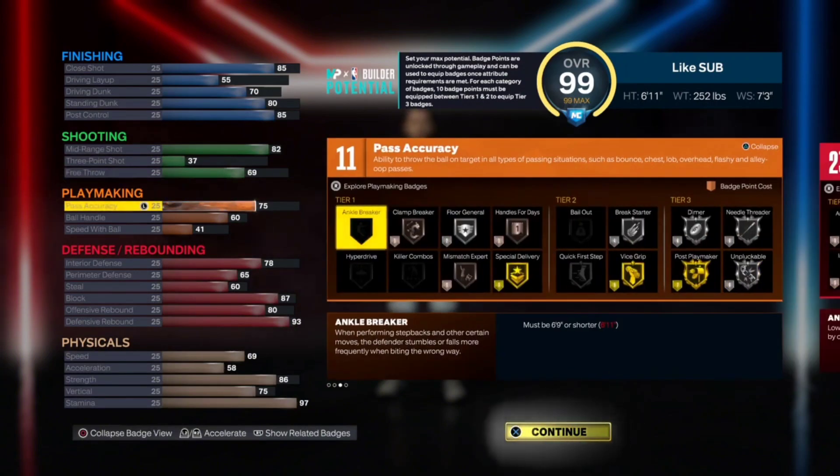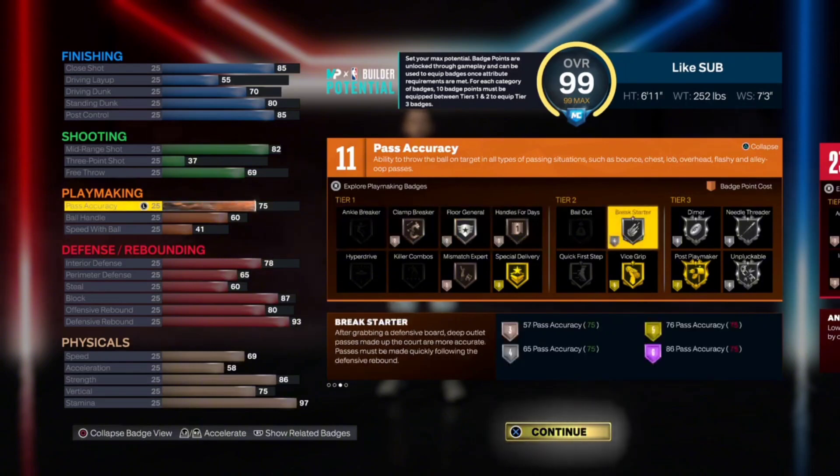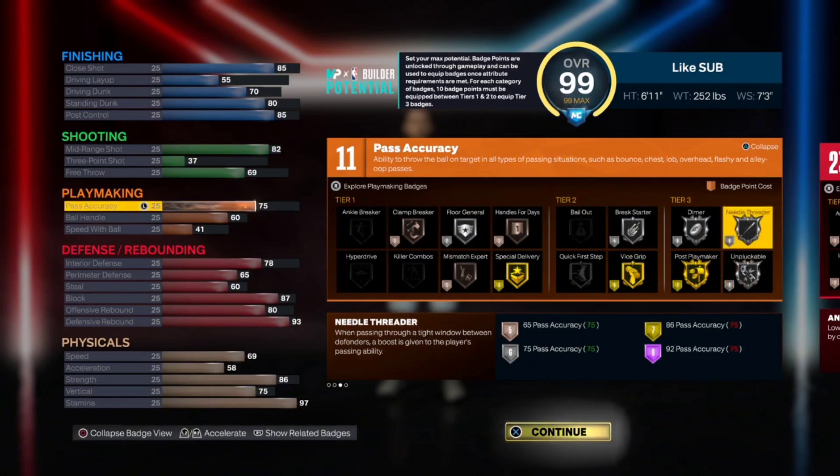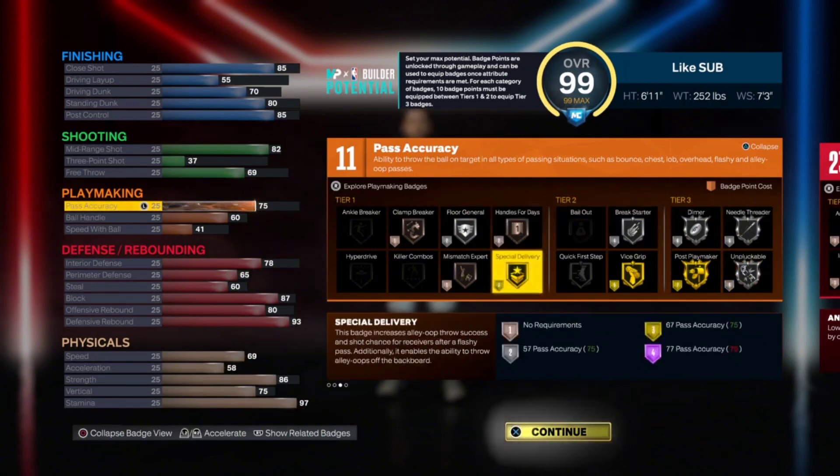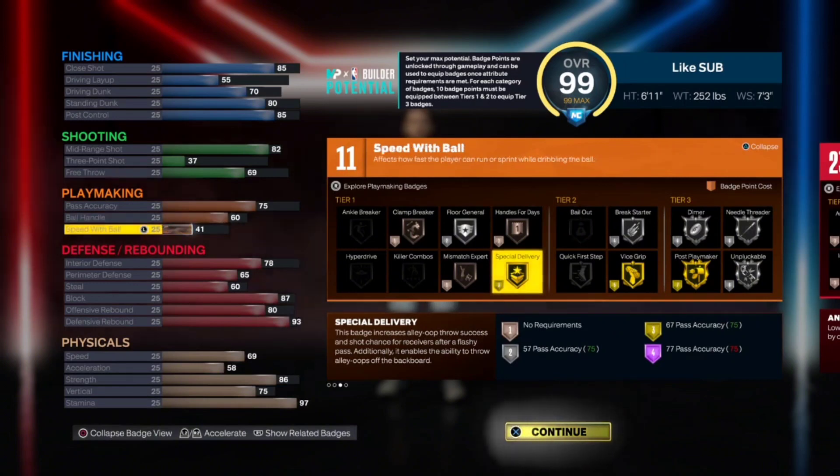For playmaking, I got a 75 pass accuracy. You're going to get silver unpluggable, silver needle threader, dimer, brake starter, special delivery — all those good badges. Ball handle is 60 with a 41 speed with ball, so you can still do a little bit of dribble moves to kind of get a bucket, but it's not going to be crazy. Let's keep that in mind.